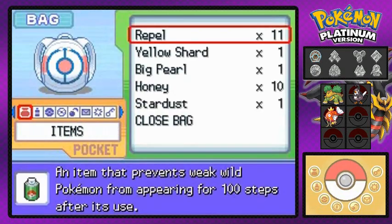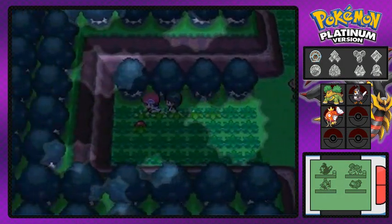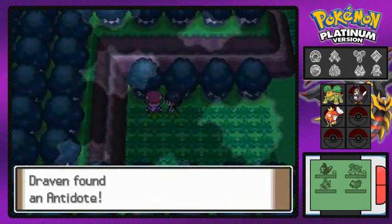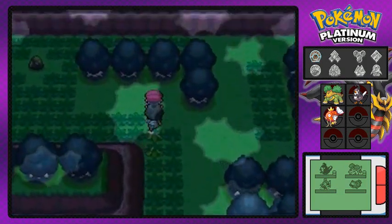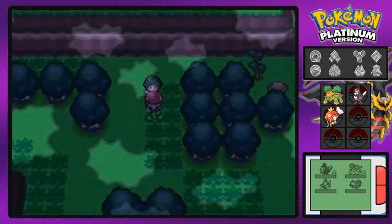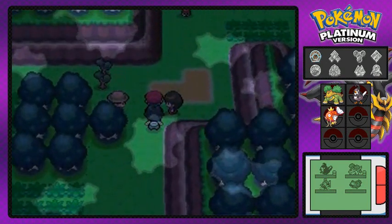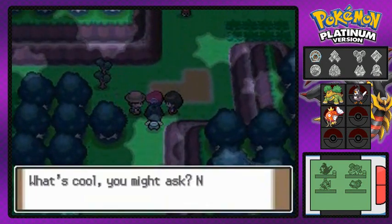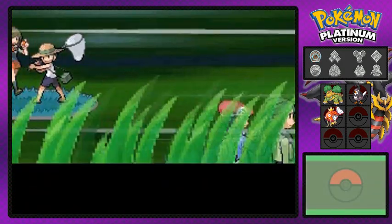Everywhere you go, Cheryl will follow you. After every battle she'll actually heal your Pokemon, and when there's a double battle you'll be battling alongside her. Let's grab this Moss Rock — you can actually evolve an Eevee with it. Up ahead are two trainers: one loves Bug Pokemon and the other loves Aroma.